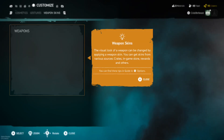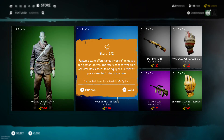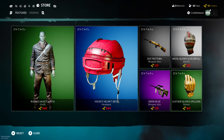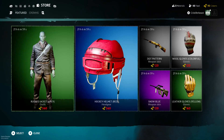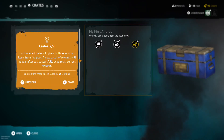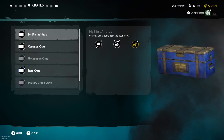I think SKS is going to be super meta this patch since they removed the Mosin. There's a store, so we can buy different cosmetics from the store. The store's a little overpriced — but actually, not that bad.